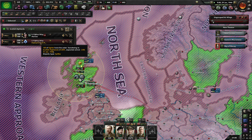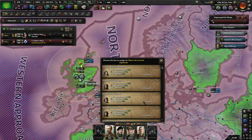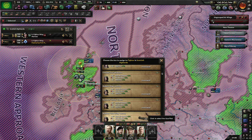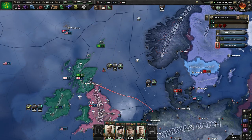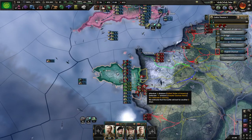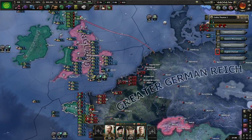This wing will be dedicated to close air support. And the Yanks are trying to push from Brittany into the rest of France.